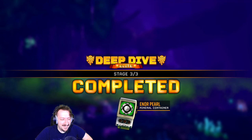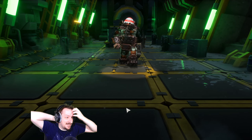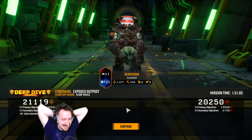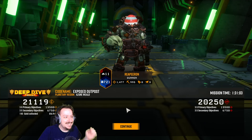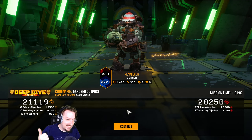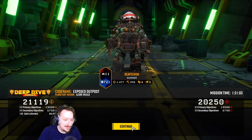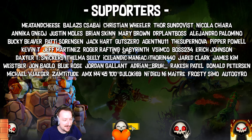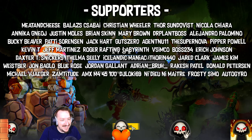That was probably the most rough deep dive I've had in a while, not because it was super difficult but just because it was so time-consuming. Almost fifteen hundred kills in an hour and a half. If I was playing Driller we could have gotten under an hour, if I was playing Engineer we could have gotten under an hour. If I was playing Scout it probably would have been about the same — maybe a little bit quicker just because I could have bounced around the cave a little bit quicker. As Gunner though, that cave is rough.